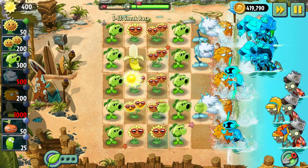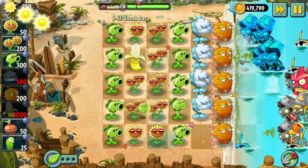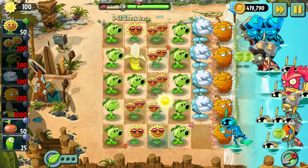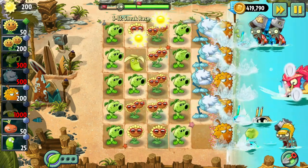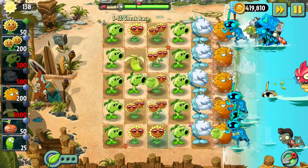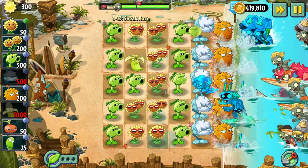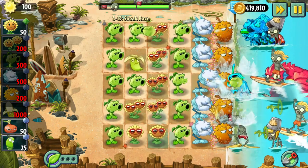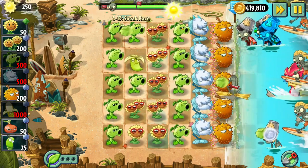I wanted to save the Banana for the Gargantuars. Alright, here he comes — big boy. Let's just throw another Primal Pea there because we're ready for him. There we go — he should have taken a huge amount of damage just then. Let's get the last Cold Snapdragon out — okay, we're in business. Fortunately, pushing the guys back with the Primal Pea doesn't seem to affect anything when it comes to trampling the flowers — or at least it better not. It would suck if I accidentally pushed the guy onto the flowers myself.